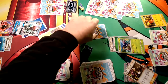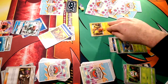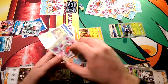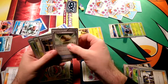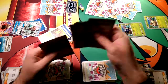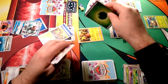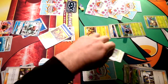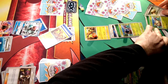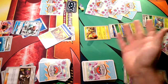Tapu Koko is crazy. Promote Tapu Koko, draw for turn — Sycamore everything, three, four, five, six, and seven cards. Go down Wimpod — we don't have the Dartrix tricks anymore, that's pointless. Put the Grass Energy on Wimpod, put the Float Stone on Wimpod as well, and there's not much we can do after that except pass. No attacks on this side of the field.